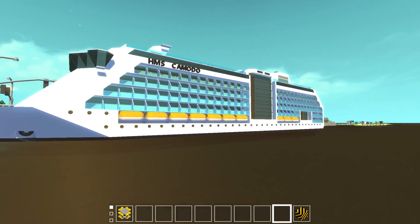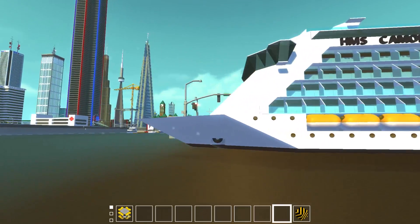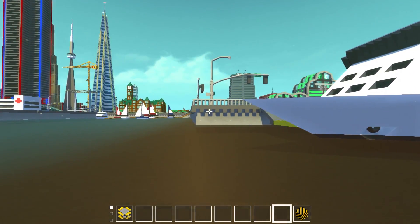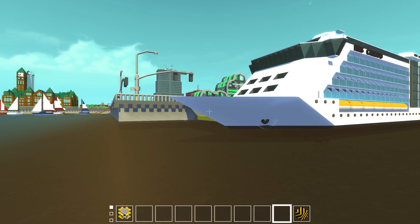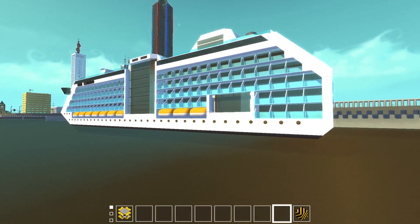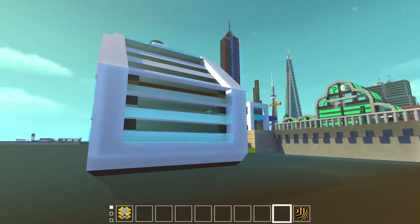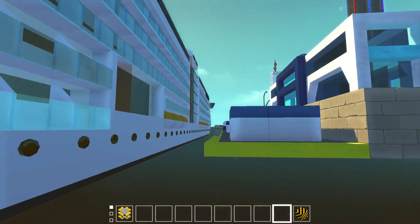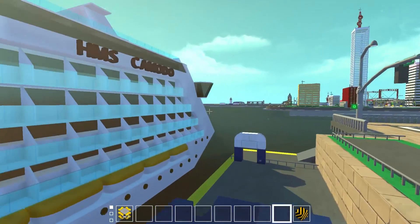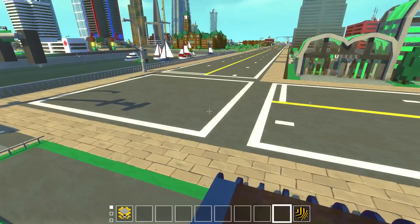The cruise ship was built by Garbuckle3000. He's a fantastic builder — he's actually built several things this episode. He is just an absolute fantastic creator. The craftsmanship on this is absolutely amazing. I've never been on a cruise; I'm not a huge fan of being stuck out on the water for multiple days. But this thing looks really awesome. This is the HMS Komodo. Let's get up on the support here.